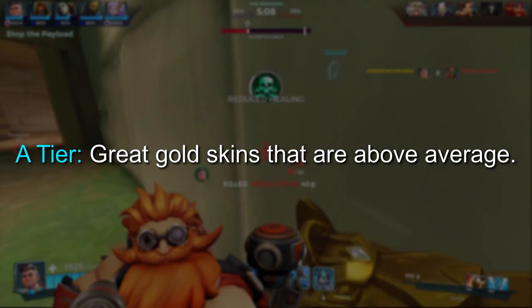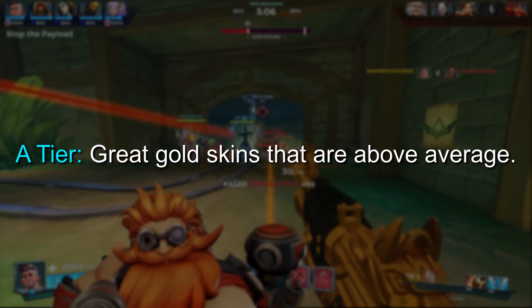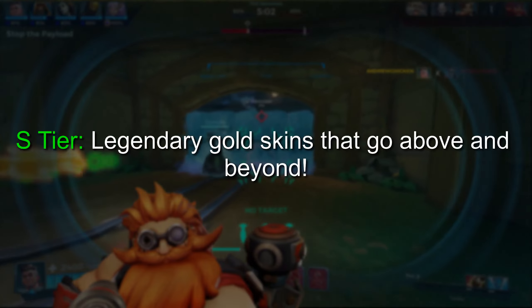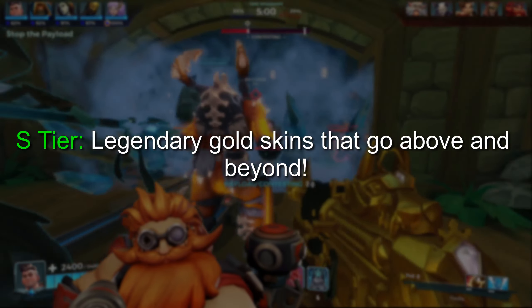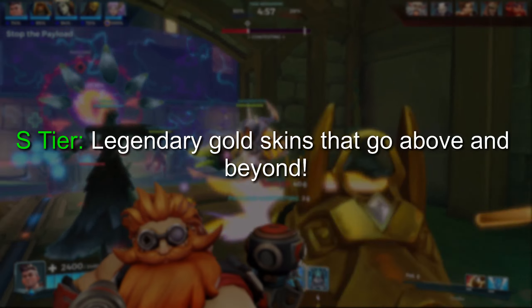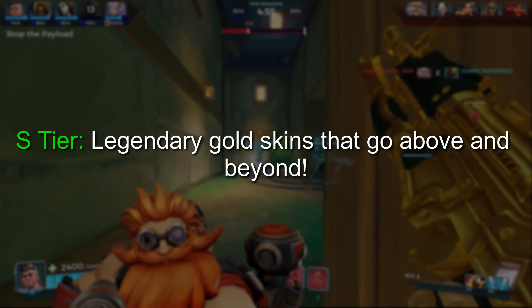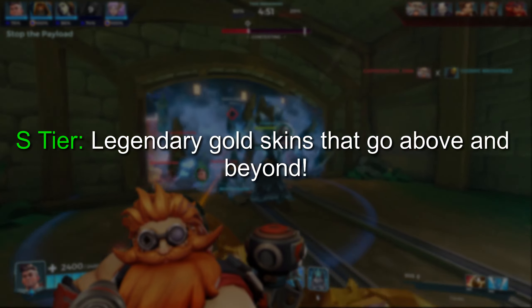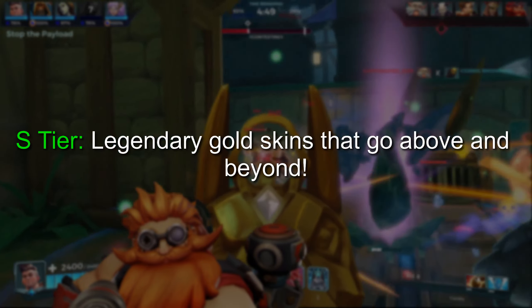The A tier is for skins that are high-quality and do a lot of things right. These are generally really good gold skins, and I like them a lot. And lastly, the S tier is for the skins that truly go above and beyond, either by having exceptional designs or by adding extra details that aren't normally present on other gold skins. These skins have it all, and are the cream of the crop of the gold skins in Paladins.